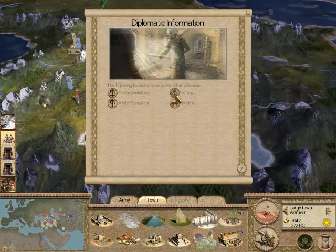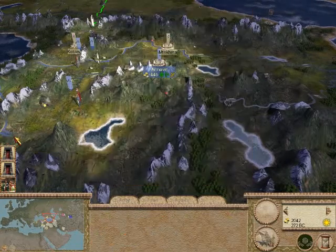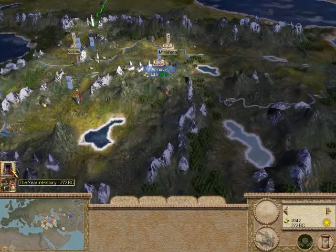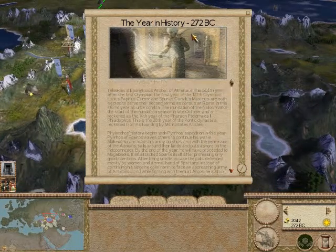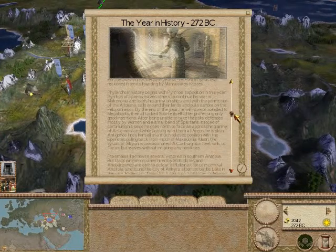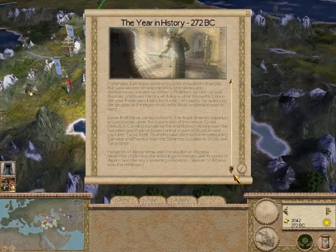Other diplomatic news: Pontos and Bactria have broken their alliances with the Seleucids. I also got some units recruited. Another fun thing in EB is the 'Year in History' feature, where all the information about what happened that year — like in 272 BC — is shown. You get all the information about what happened that year. If you want to read it, just pause the game; it's really interesting and fun.